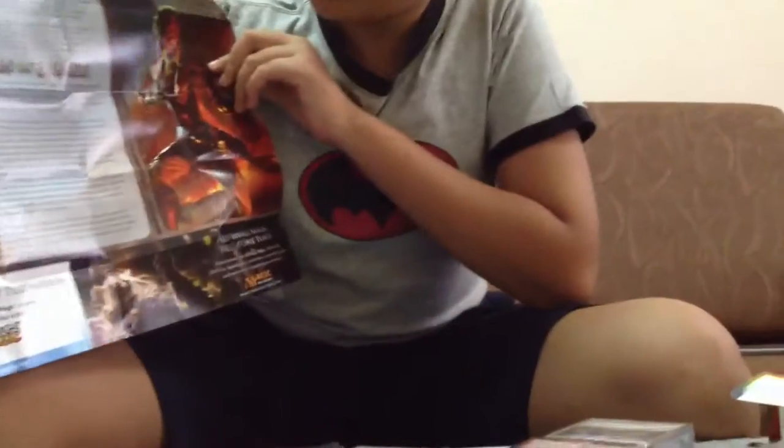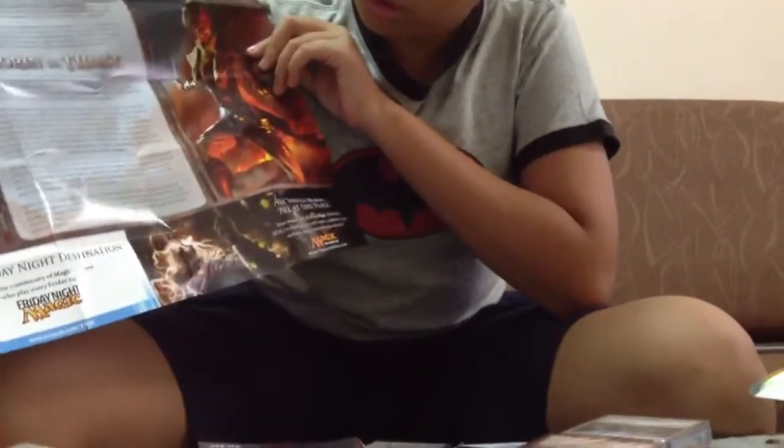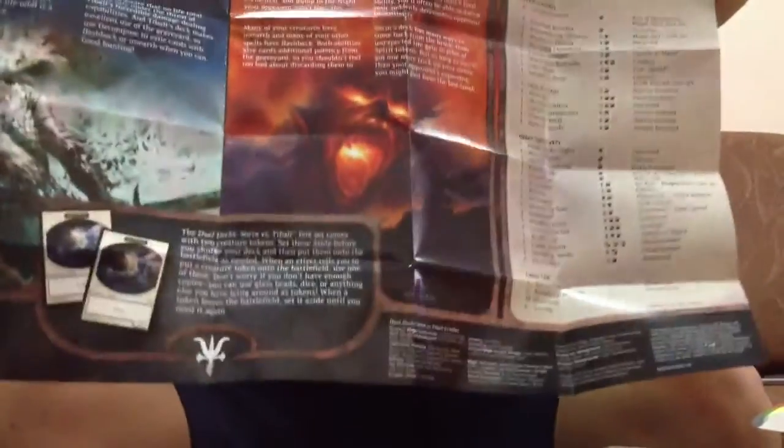Yeah, all the pictures, all about the story. And here they tell you all about the decks. Sorin's on my right side and T-Ball is on the left side. Very nice.